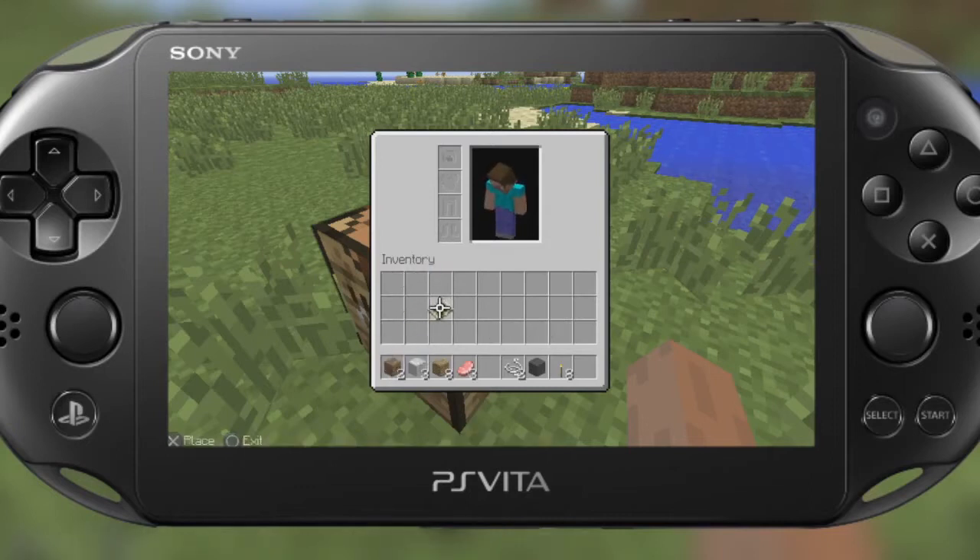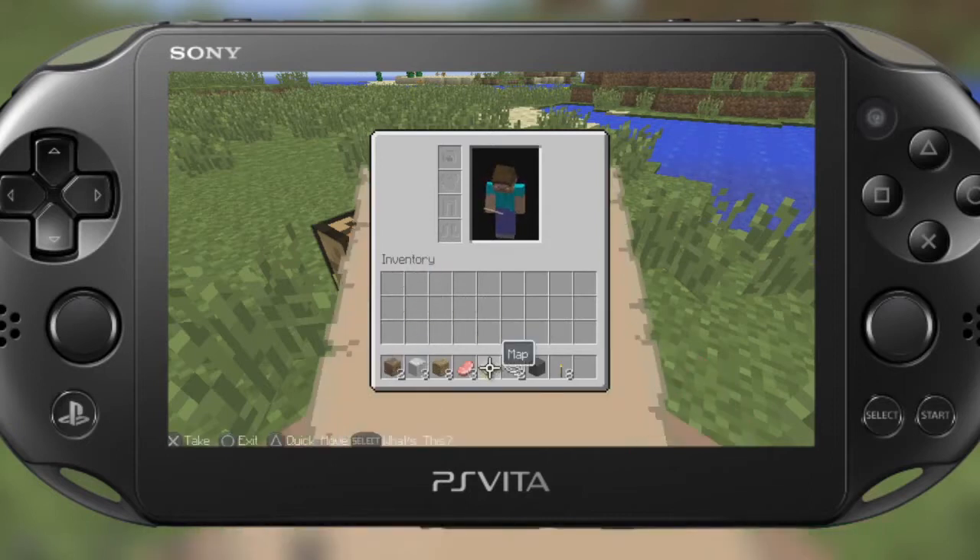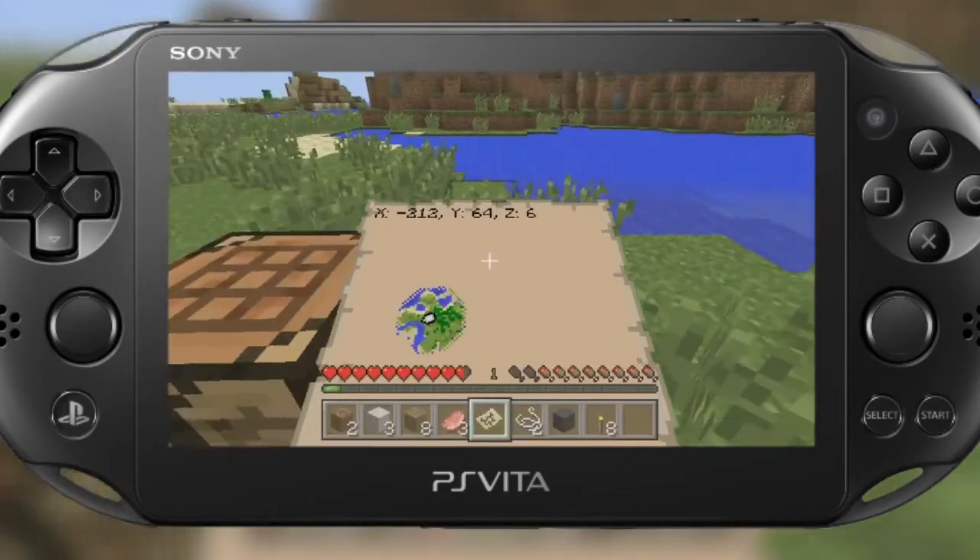I'm going to pull out my map. And with the map, as long as you have it out in your hand, you're able to chart the environment around you. It's got a coordinate system, so that if you happen to be playing with a few friends online — which the Vita version supports — you're able to run around and chart the world with your friends.